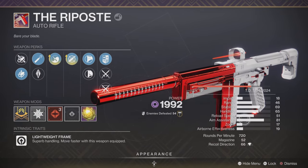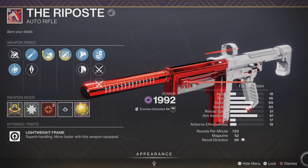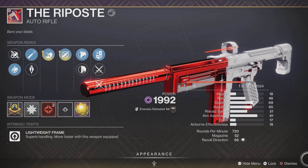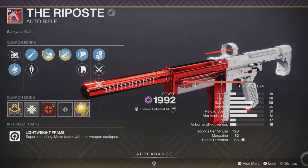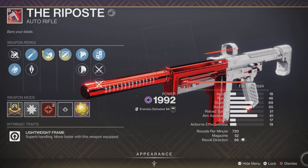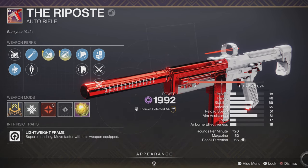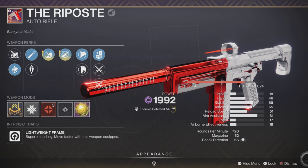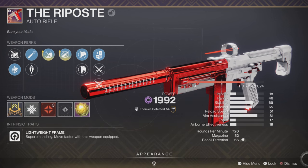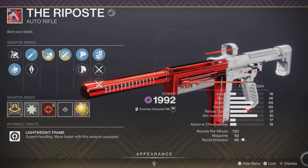First off, we have the Riposte with Dynamic Sway Reduction and Zen Moment, High Caliber Rounds. We have 46 range, 69 stability, 65 handling, 51 reload, 52 rounds in the mag, 66 recoil direction. This is a 720 rounds-per-minute auto rifle that you get from competitive PvP. As you complete your placement series matches you'll get one, and then you'll get one every time you complete three matches per week — maximum of three, one for each character.